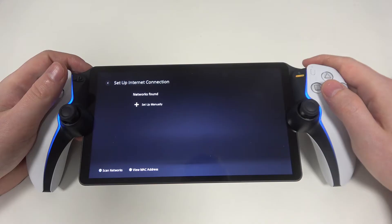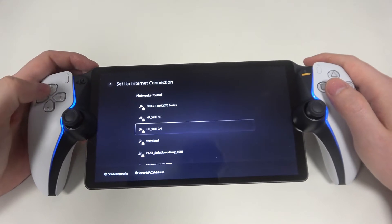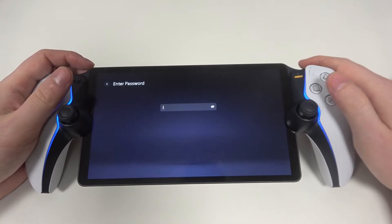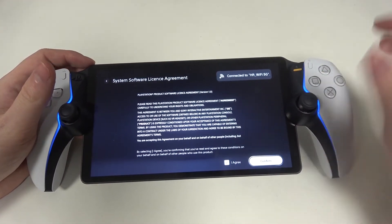The next step is to set up an internet connection. I'm going to go with Wi-Fi — pick whichever one you like. It supports both 2.4 and 5G networks. Then agree to any terms to proceed.